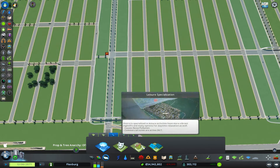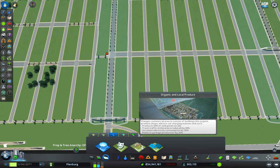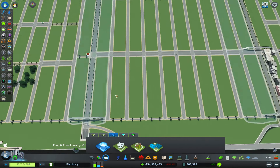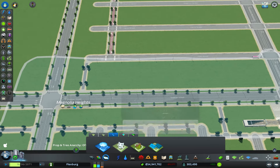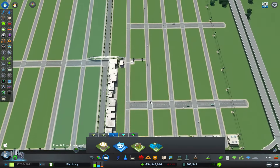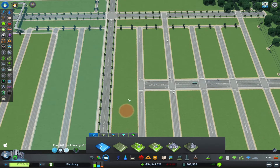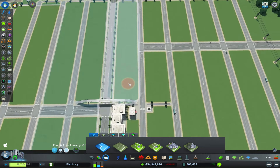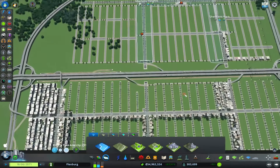Under commercial, there's organic and local produce — it produces 50% of sold goods locally and truck traffic in the area is reduced by 50%, but increased electricity and garbage — wow, really. I'm going to do leisure here. Let's do a little organic district right in here. I don't want too much — I don't think we're going to need too much in there. Should we do one on this side too?